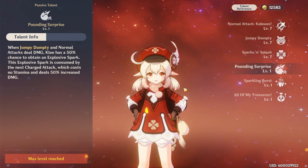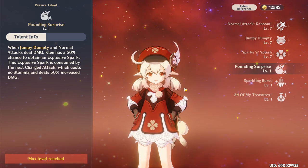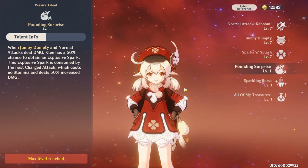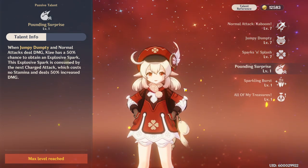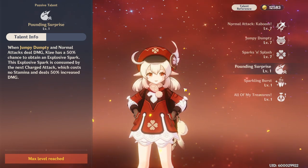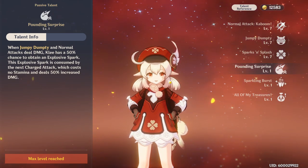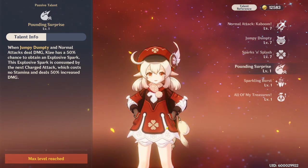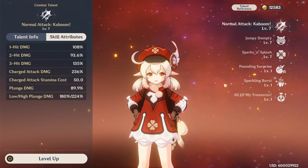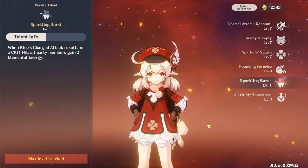Next up let's talk about her passives, circling back to the charge attack mechanic. Whenever Jumpy Dumpty and normal attacks deal damage, there's a 50% chance to get an Explosive Spark, and this spark eliminates the stamina cost for your charge attack and allows it to deal 50% increased damage. You can get some really big hits with the charge attack because of that, and you're not going to be strapped for stamina because of the big stamina cost it normally has.